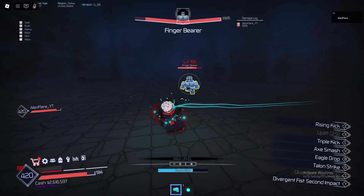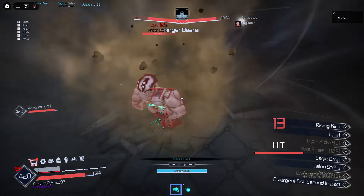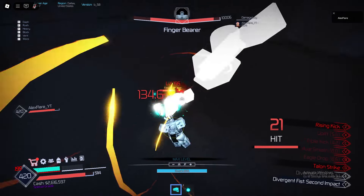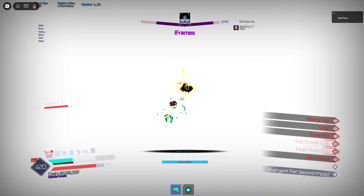Okay, let's use Divergent Fist. There we go. Let's throw some hands. Triple kick. Axe smash. Yes sir. M1, M1, M1. Uplift. Eagle jump. Oh, he's doing Fuga. Is that Fuga or what? Oh, this move is so — is that going to get after that? I don't know if it's easy to avoid.